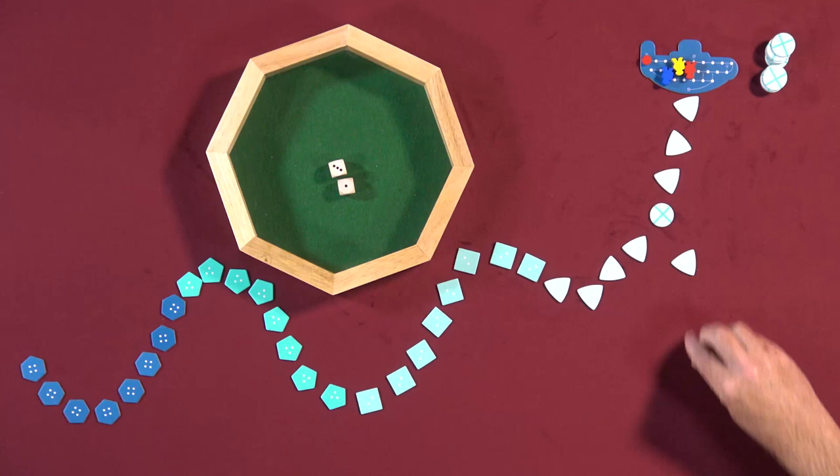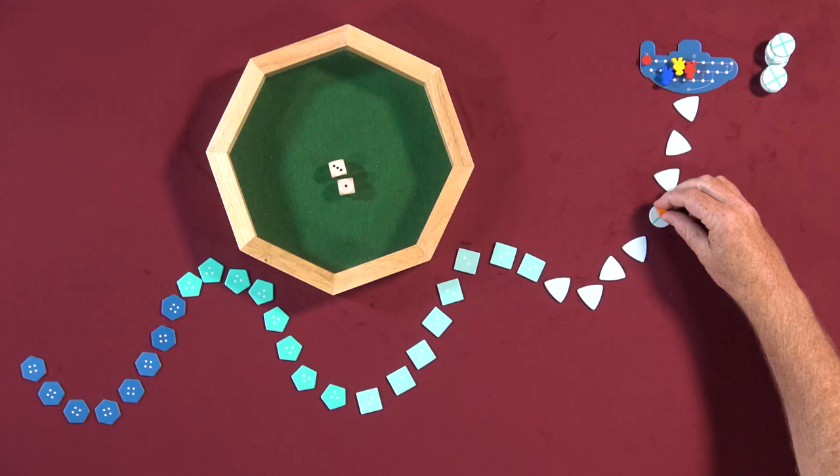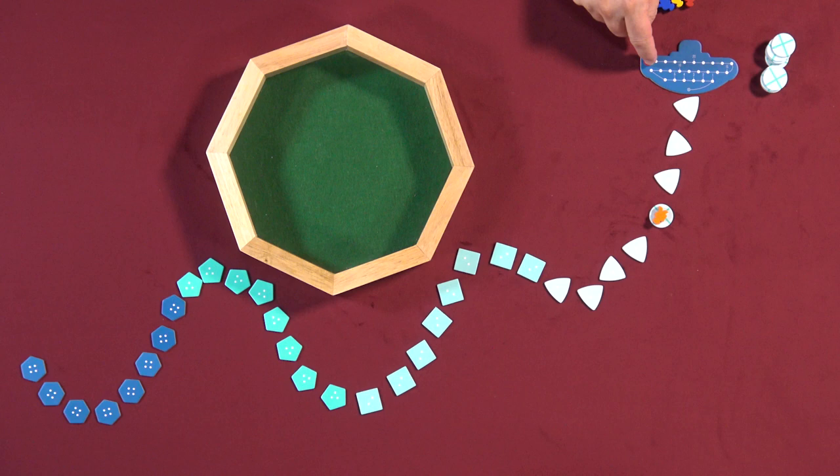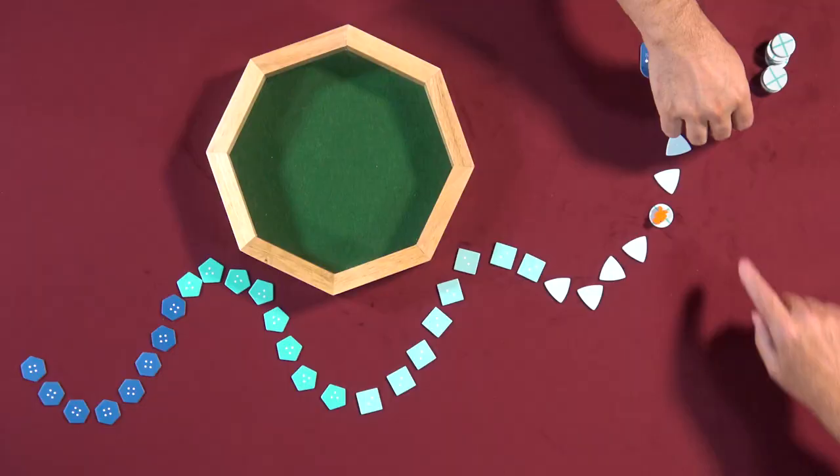Now let's say I did pick it up and you all take your turns and it comes around to me again. I can decide whether to go back up to the submarine or keep swimming down. Before any of that, now the oxygen goes down equal to the number of tokens I have — and that happens for everyone on their turn. Here I've got one token, so our oxygen supply goes down one. It starts at 25 and marches its way down until it finally reaches an X. Anyone still in the sea dies and the treasures they've collected are worthless.